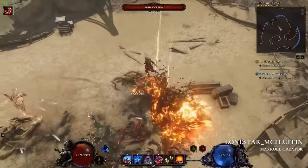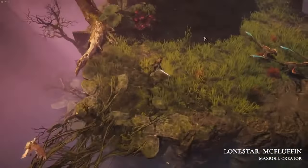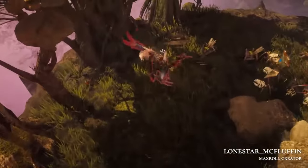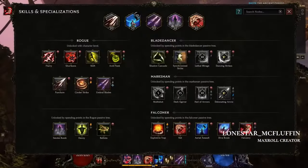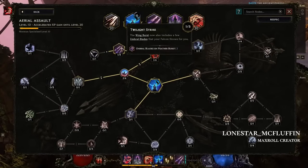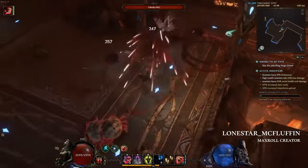Next up is Aerial Assault — with this skill you basically become the bomb. The falcon picks you up, throws you, and at the end there's a feather burst attack. It's great for traversing fast and mapping. There's also a build called Umbra Blades that becomes even better with the falcon, since you throw blades as you land and Twilight Strike damages everyone around you — very fast map clearing.